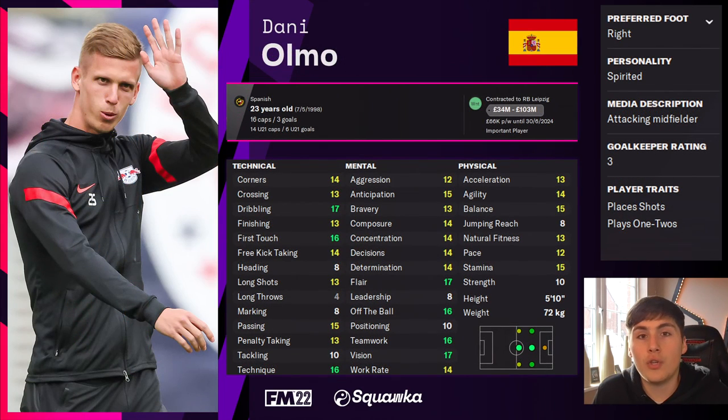Moving to Germany, Dani Olmo at RB Leipzig is another player gifted with strong technical and mental attributes. His dribbling, first touch, and technique are all there, and mentally he's fantastic too. His 'play one-twos' trait would work well for finding pockets of space, and at just 23 years of age his attributes will continue to grow, making him a very strong enganche option.